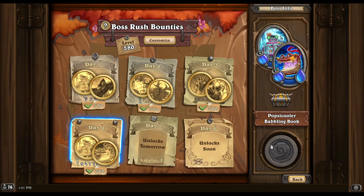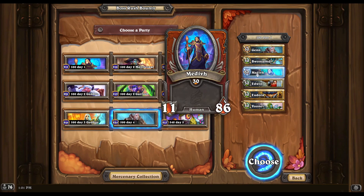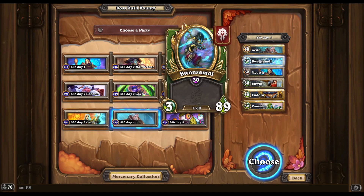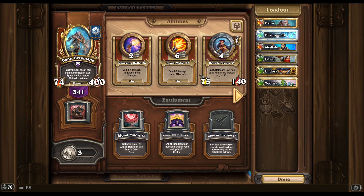Boss Rush 580 day 4. For this one you just have to fight the whelp smuggler and then fight a leftover fork from the babbling book encounter at the very last boss, and we're artillery striking everything in between. I've got a comp here that uses Mediv for cleanup at the end and we've maximized our artillery strikes — four of them in the comp — with Bwonsamdi to help with the first encounter.